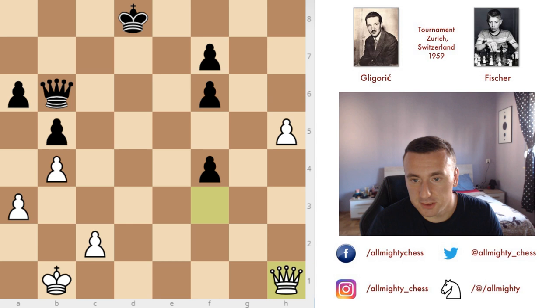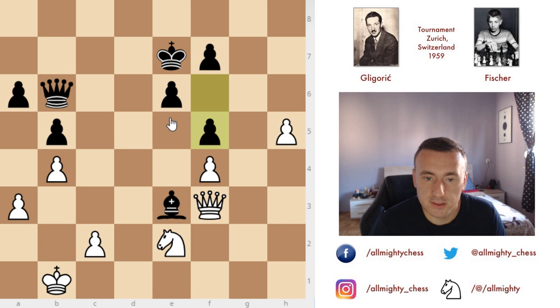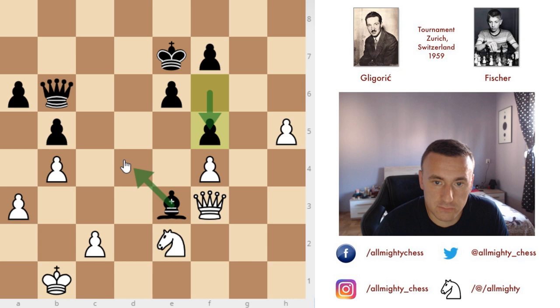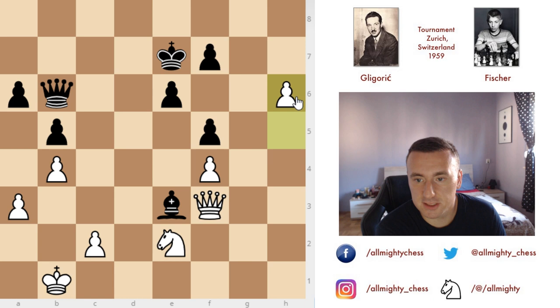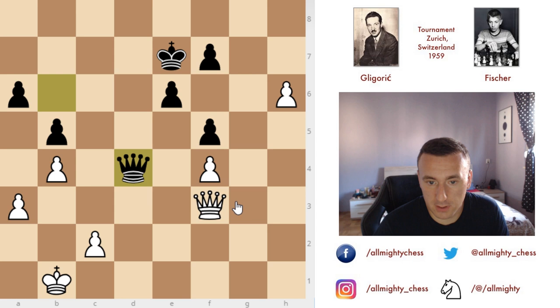So here after h4, Fischer didn't push e5 — he had another idea. First he played king to e7. After that was h5, and now f5 — so that was the second option: instead of e5 you push f5. And then with bishop to d4. Once again queen to h1 was played, but this time queen to h1 is actually not the best move. Here you should have played queen to g2. And why is that? Well of course once again the threat is queen to g7, and then you are blocking off the queen from keeping an eye on the h8 square, and still you are not allowing the queen to give any more checks.